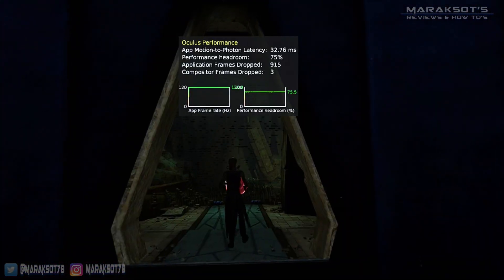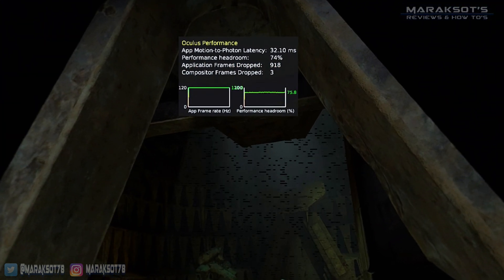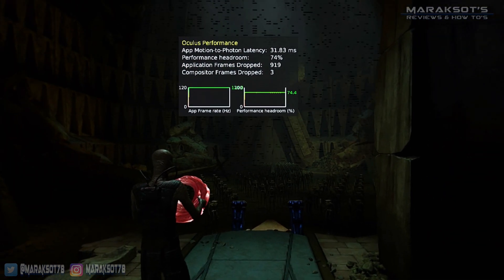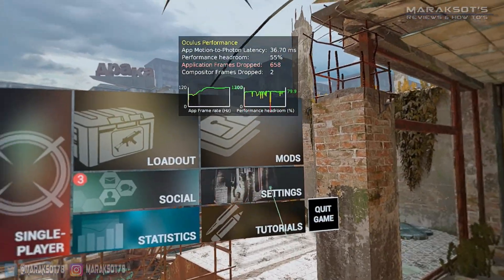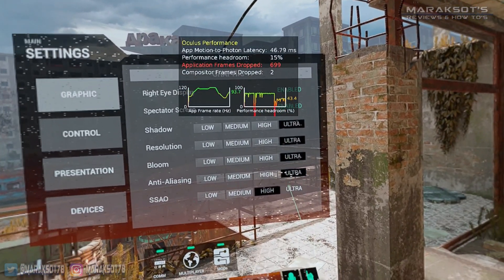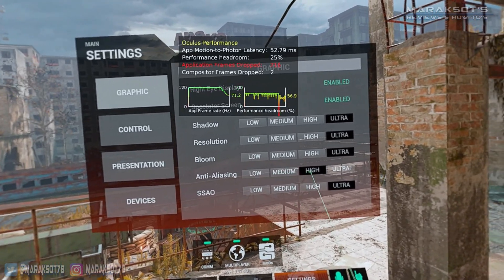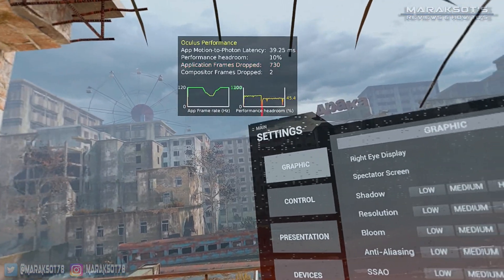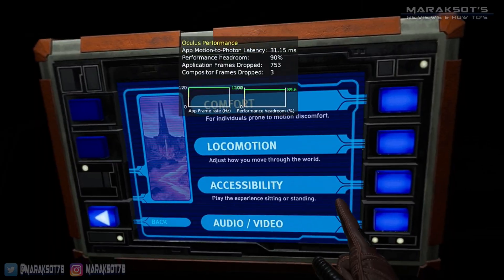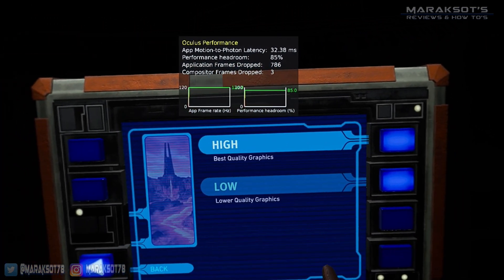Another little oddity I ran into was Vader Immortal. There were these weird artifacts in the background in one scene. It didn't affect the gameplay at all, but it was kind of distracting. While messing around with settings in Contractors and Pavlov, I found this glitch is tied to anti-aliasing — if I turned the anti-aliasing up past a certain point, these artifacts would appear. To solve this in those games, I just kept anti-aliasing at a lower setting. But Vader Immortal doesn't give you the option to turn it down, so there wasn't really anything I could do about it there.